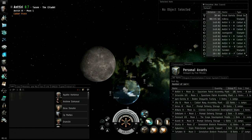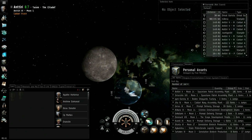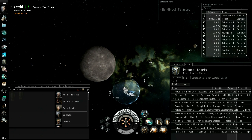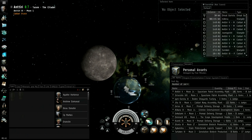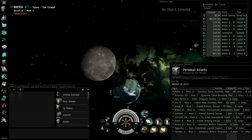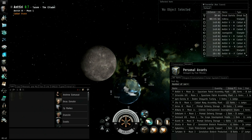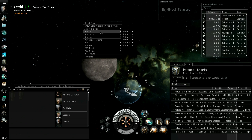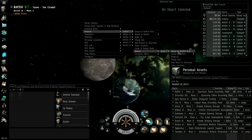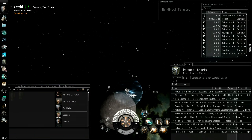Player-owned stations can only be in 0.7 or lower space. You cannot anchor — that's what it's called, and there's a skill for that — a player-owned station in anything above 0.7. So no 0.8, no 0.9, and no 1.0 space. Player-owned stations are attached to moons, not planets. When you right-click on space, go to planets, then down to moons — that will show you where player-owned stations might be. Warp to moons if you want to go look at people's player-owned stations.